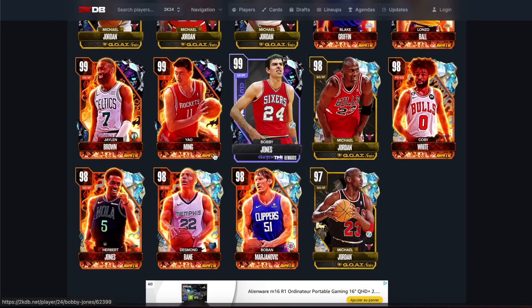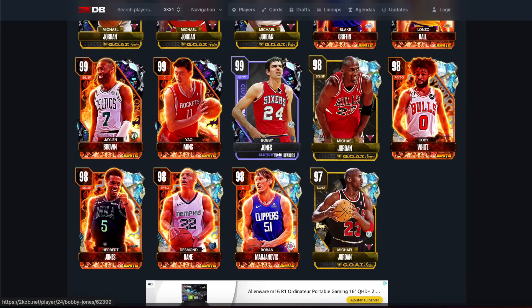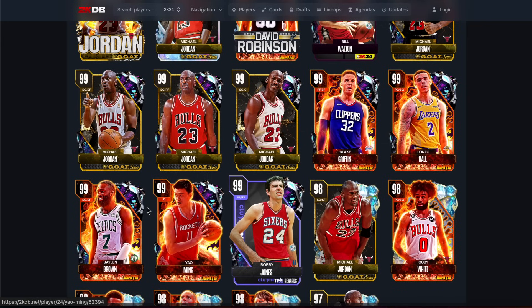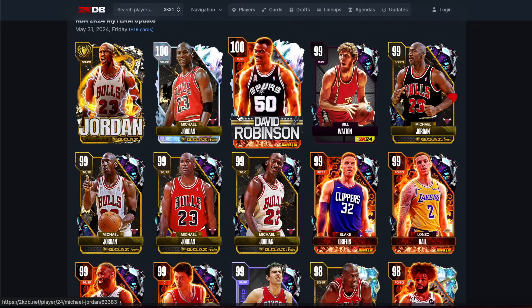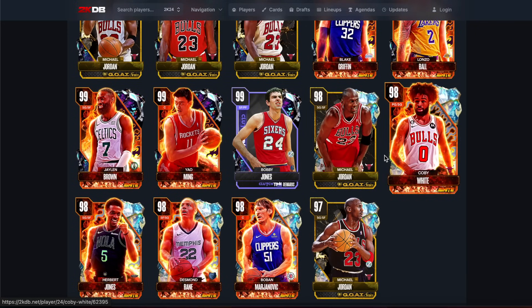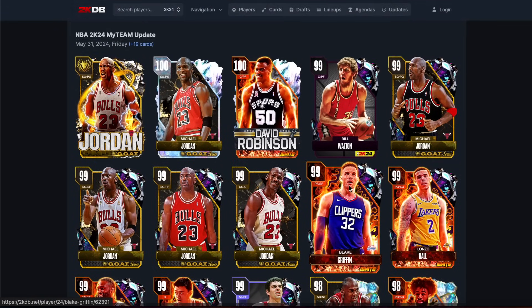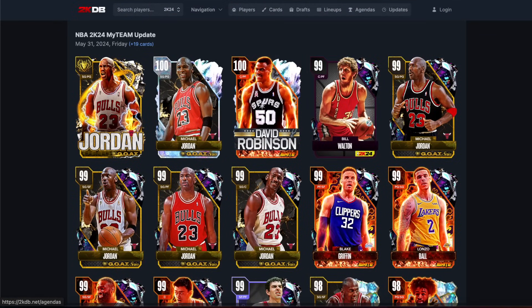We are looking at a set where none of these guys are worth picking up. Honestly, for 38 points the free Jordan is worth getting, but none of these guys are worth picking up. As good as Bobby Jones is, he's not worth playing online for. None of these dark matters are worth locking in 500k for. These higher Jordans are not worth it either because other than Mover Enforcer, this Jordan is going to play the exact same as all the dark matters. Honestly just get this Michael Jordan - at least this one's good and it's free. The rest of these cards are scrubs - don't gamble.